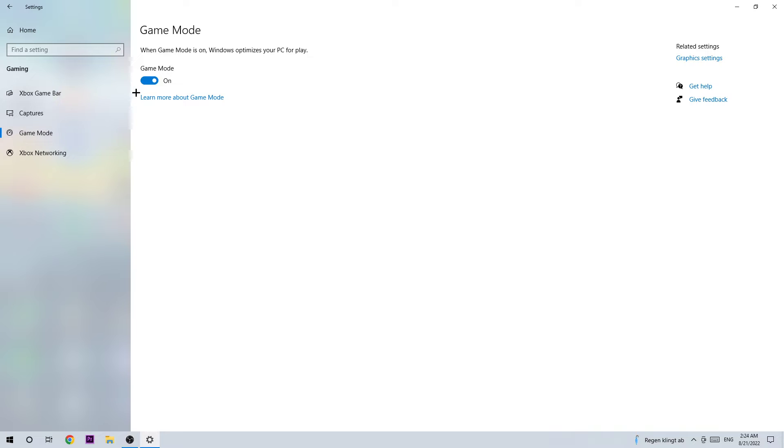Once you finish there, go to Game Mode. If you have NVIDIA, turn Game Mode on. If you have AMD, turn it off. Just trust me on that one.